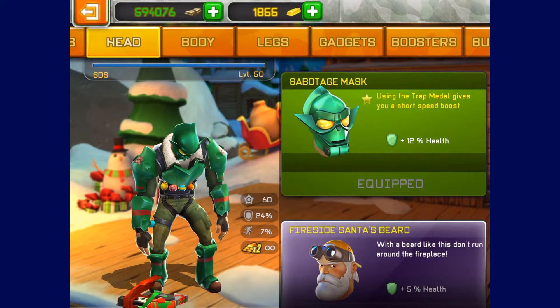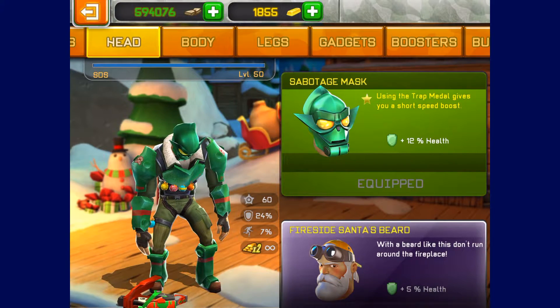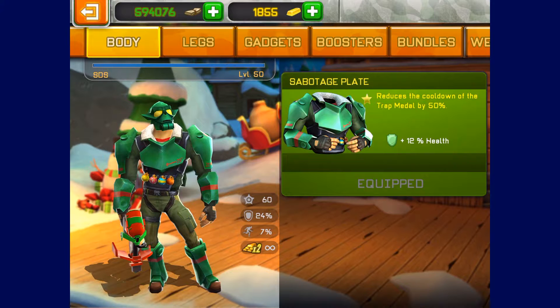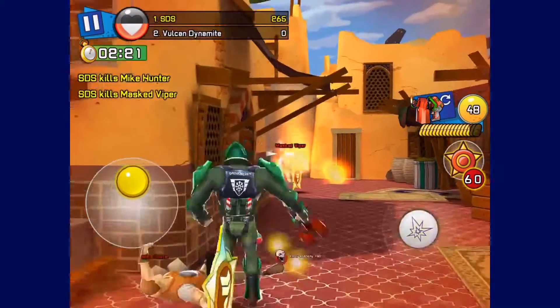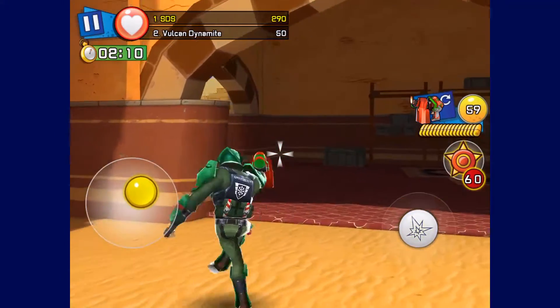When you're wearing the mask, it gives you a short speed boost when you place one of those traps — the ones people place when they spawn so the next person spawns and instantly dies. That gadget is awful. The armor lets you place those trap metals twice as fast, and the pants suck the drop metals in so you can collect more of them — probably useful in the event. The Fire Spitter is basically like the other flamethrower but smaller.